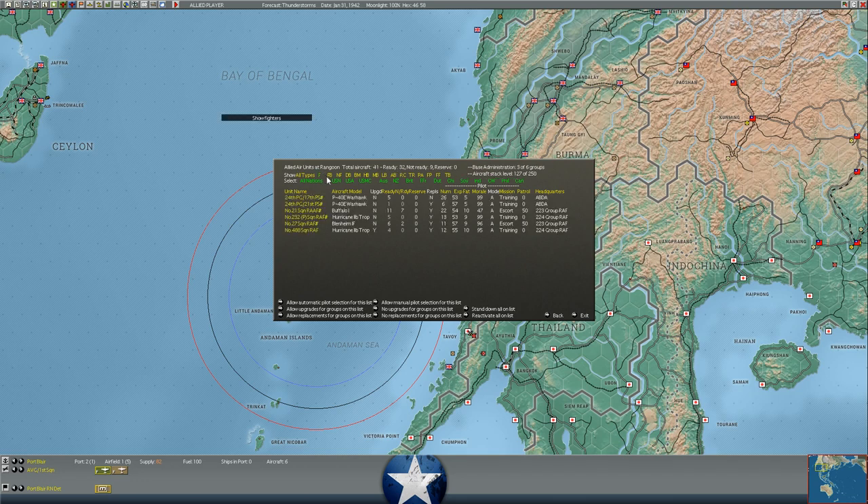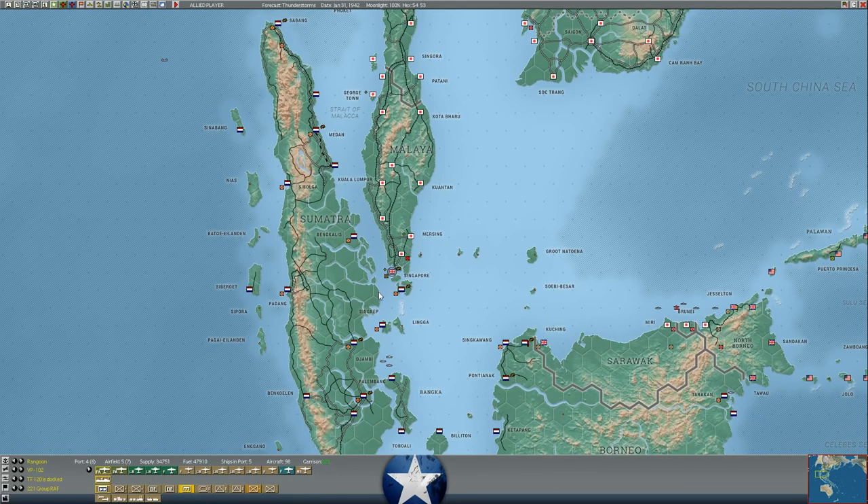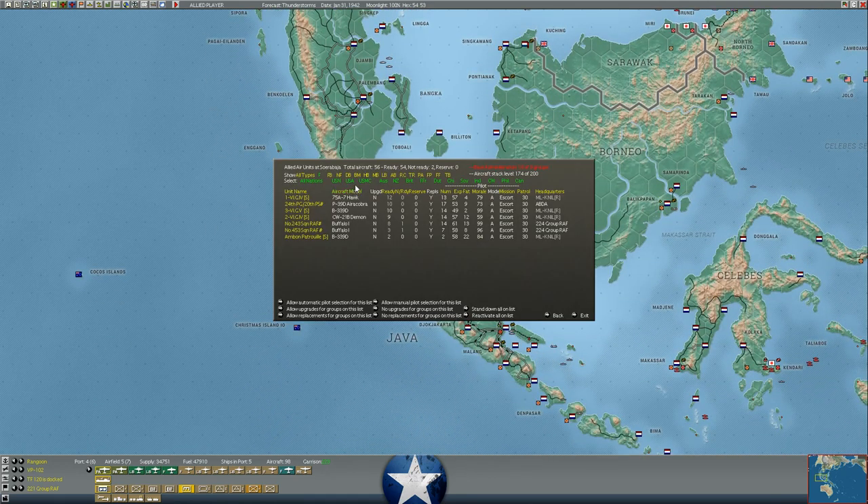At Rangoon, we've got a lot of aircraft — we are pulling out more or less all of our fighters to Rangoon. We're up to 32 ready aircraft, 41 fighters total. Of those, 18 Buffaloes are already based there, plus eight Blenheim IFs. We've now pulled in six P-40s from American squadrons and nine Hurricanes from British squadrons that have evacuated from Singapore — about 15 aircraft out of Singapore and into Rangoon. Meanwhile, we've also concentrated a large number of aircraft at Surabaya: 54 fighters, including Dutch CW-21B Demons, 75A-7 Hawks, 11 RAF Buffaloes, and 10 P-39 Aerocobras.